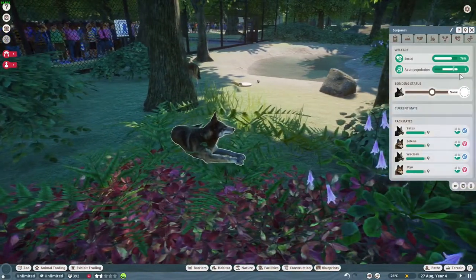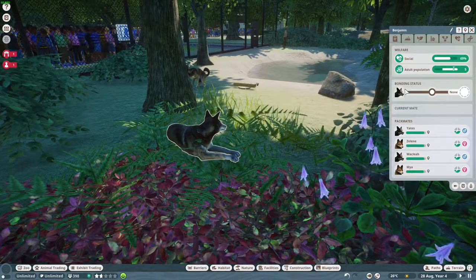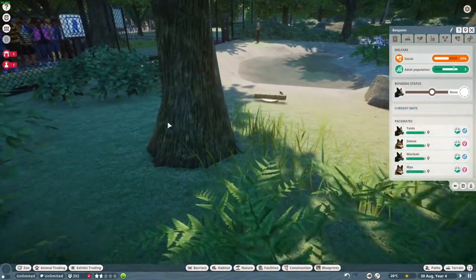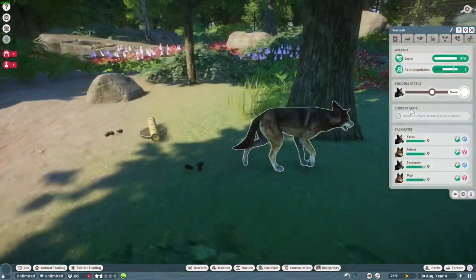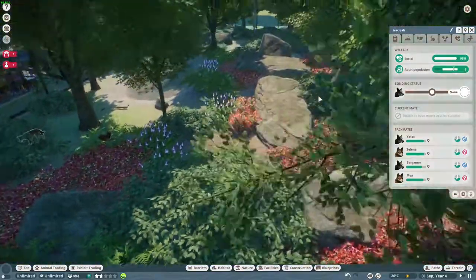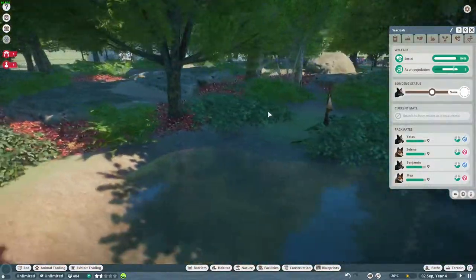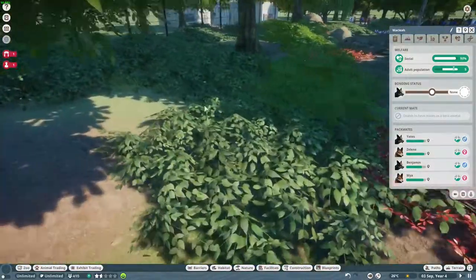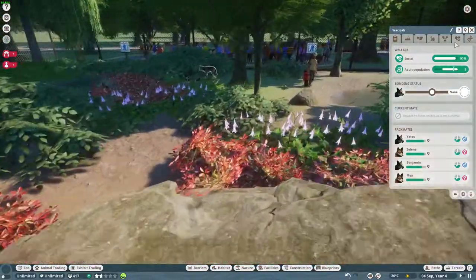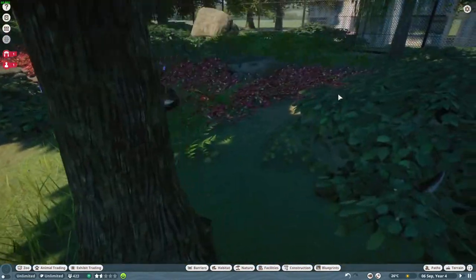There are social interactions - they're still using wolf and dingo data, which means they have the bonding mechanic and the pack mechanic. They do have to form a bond to be able to mate. I have a bonded pair in here but I can't find them right now - they're pretty easy to lose in a habitat because they are smaller than a timberwolf but bigger than a dingo, which seems accurate.